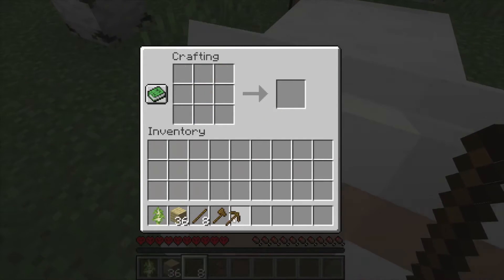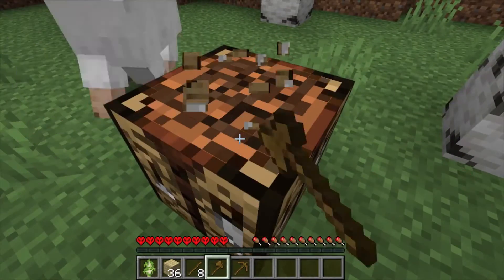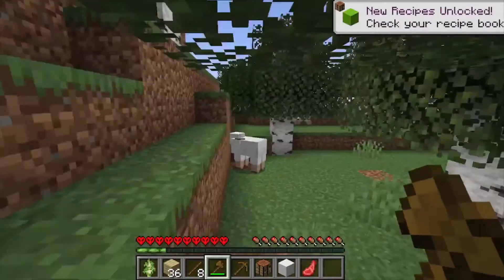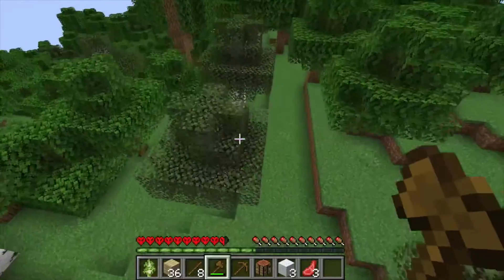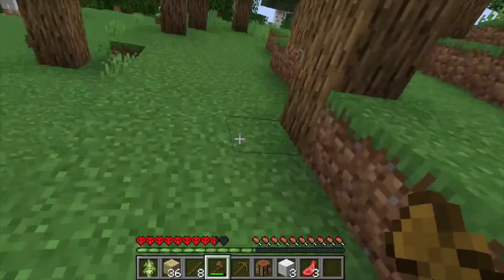Now to make ourselves an axe and a pickaxe. Let's get some wool to make a bed, and as a plus side it also gives us some food. We have three wool and three mutton — now we're able to make a bed, and hopefully we have enough food until we get more.